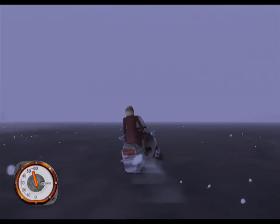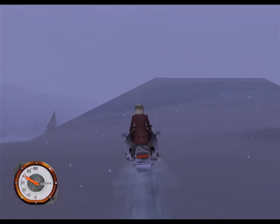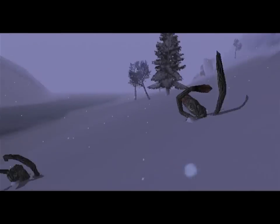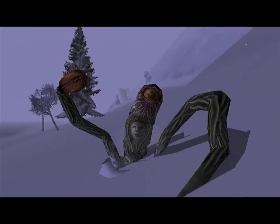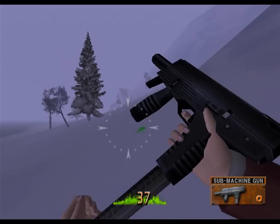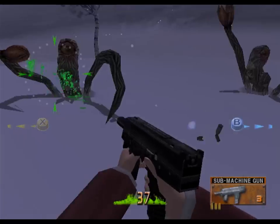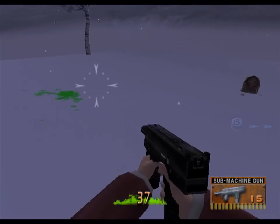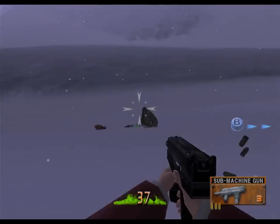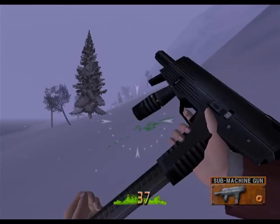If we go on the snowbanks to the sides, we'll gain control back, but then we have to fight enemies again. One neat thing about the snowmobile is that you can make Lara wipe out on it. It's kind of difficult to do — you have to drive straight at an incline that is too steep for the snowmobile, and it'll fall over with Lara on it. There's just a little animation, but it's a nice touch. Usually the snowmobile will correct itself, but sometimes it'll happen.